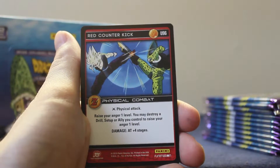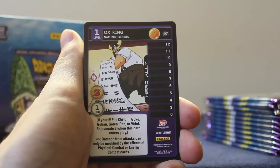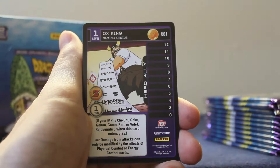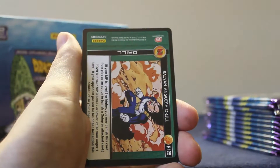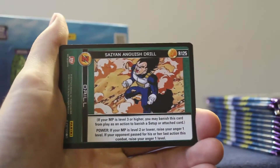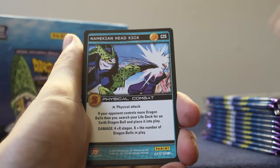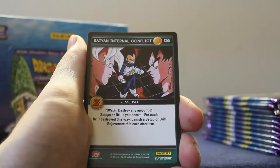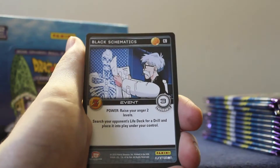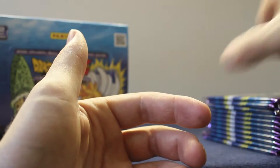Pack number one: red encounter, orange leaping punch, level one Ox King, naming genius, mercenary Towel, level three the Armed. Our rare is Saiyan anguish drill. Commons: blue patience, Namekian head kick, orange redirection, red hurl, Saiyan internal conflict, black schematics, blue arrest.